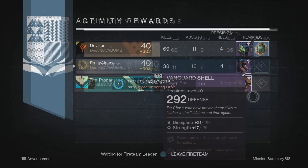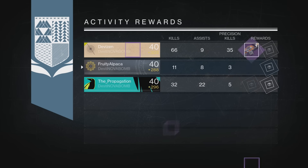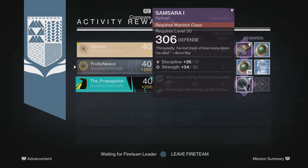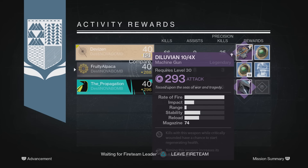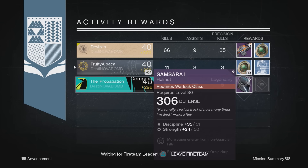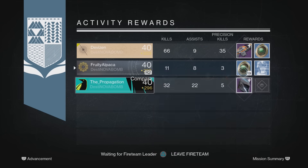But then the big one — from my final Nightfall, I got 19 strange coins. Holy hell! They said they were going to increase the amount you could get, but I didn't think they meant double. That's going to buy me I don't even know how many Three of Coins — that's a lot of exotics, which means more chance of 310s. I am super happy about that.